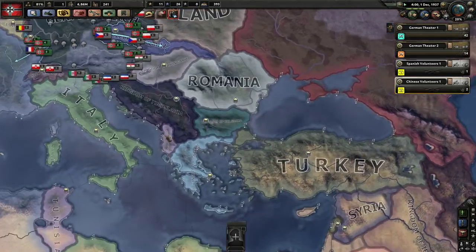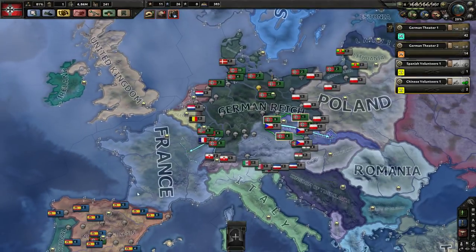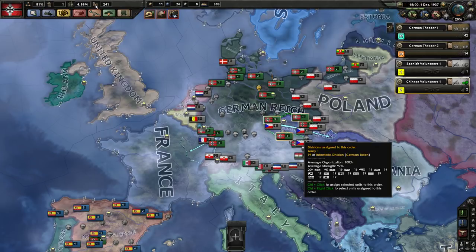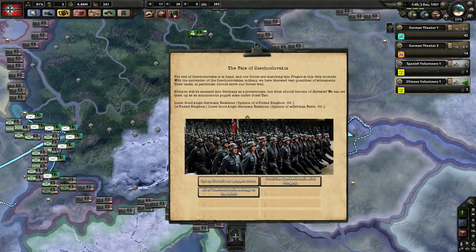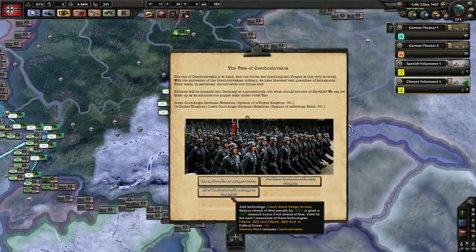Fate of Czechoslovakia — potential flashpoint, could cause a war. Historically, Germany did declare war on Czechoslovakia. Czechoslovakia attempted to resist — they didn't resist the Sudetenland, they were forced to fall back, but then the second step of occupation: they were actually invaded. So it's possible that if Black Ice remains historical, Czechoslovakia might declare war on us right now. But it looks like we're just getting it all — partition it with Hungary. All of it belongs to the Reich.